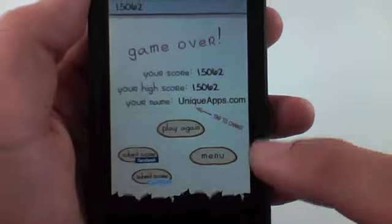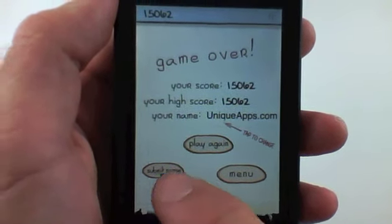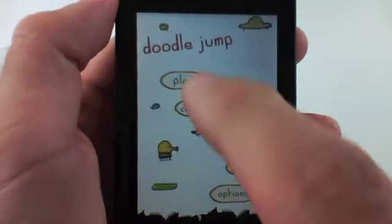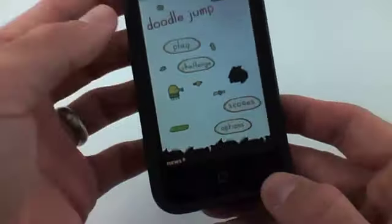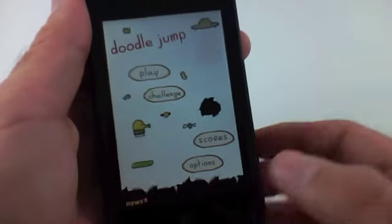Very, very simple to play. After I play this, I can actually tweet my score or submit my score to Facebook. But that's really it. I can go back to my menu and click play. And that's Doodle Jump for you. I'm not going to play that again because I'm actually stoked — I just got a new high score.